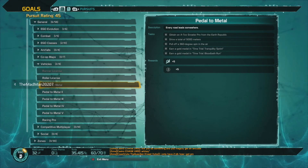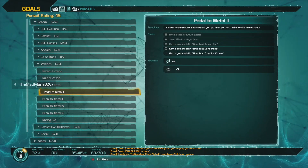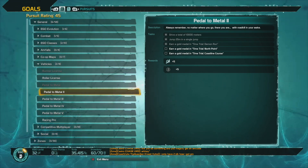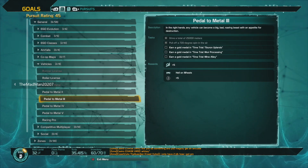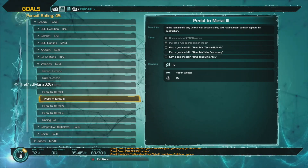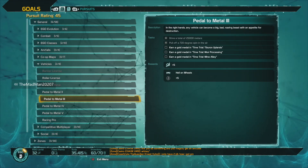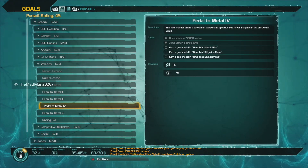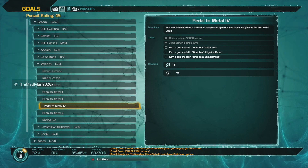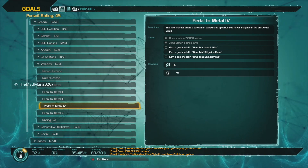I'm going to scroll through these — you guys can pause if you want — but you can see it says earn a gold medal in Demon Run, North Point, Coastline Course, Tiberian Uplands, More Processing, Mind Valley. Basically you have to get a ton of gold medals in all of the time trials.